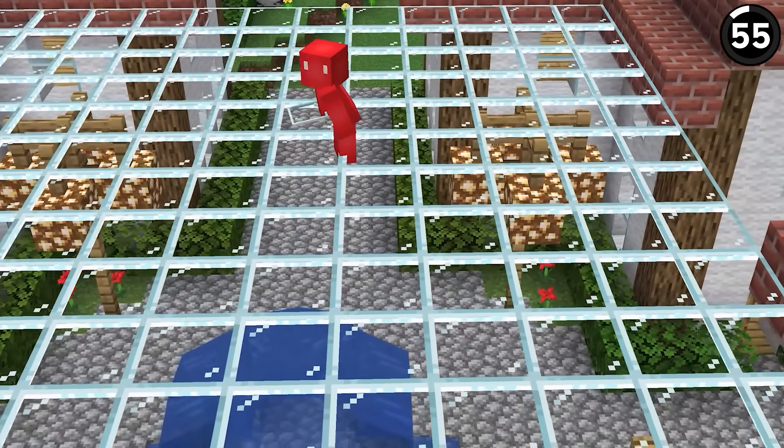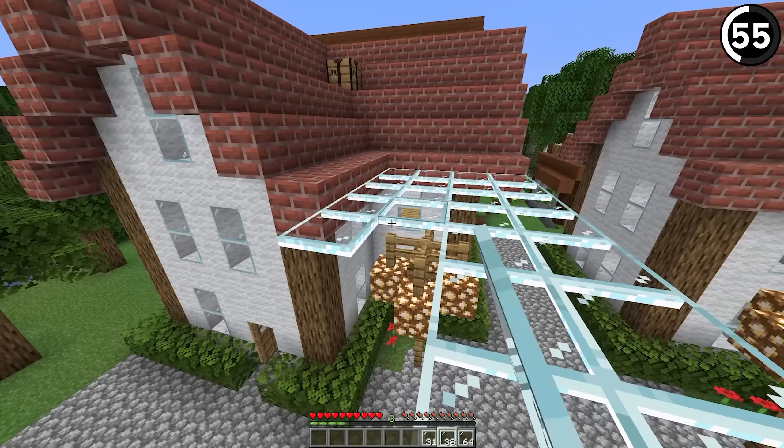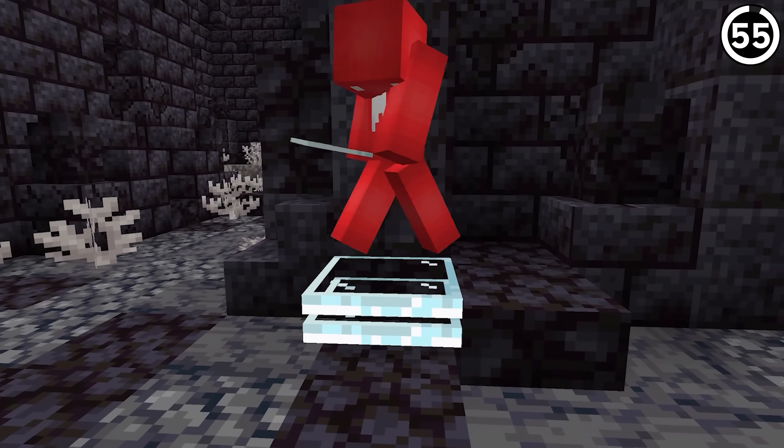These are not glass blocks, but rather with this special mod we get to place glass panes horizontally. Not only that, we can also place them at two different levels of the block, almost like a glass slab of sorts.